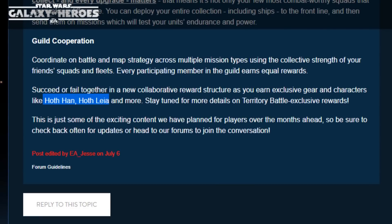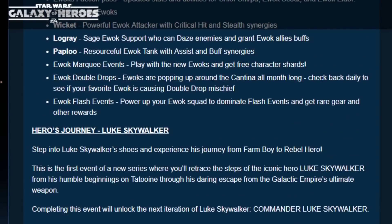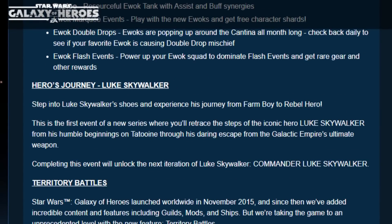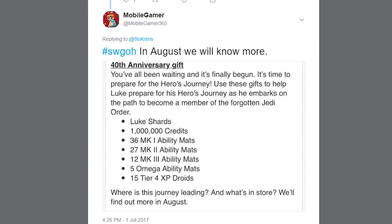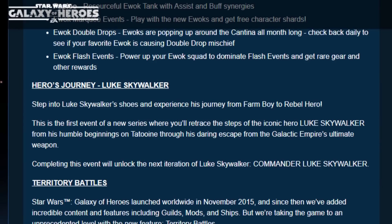I also wanted to point out from a developer post that Hoth Han and Hoth Leia will be rewards in the new guild co-op territory battles. As everybody knows, Luke Skywalker is coming to the game, and the developers mention that farm boy Luke will be needed to get Commander Luke Skywalker in some sort of event. It implies you'll have to use farm boy Luke to get Commander Skywalker, and there are going to be more Skywalkers — a hero's journey from farm boy to rebel hero, and who knows, maybe even a Return of the Jedi Luke or a Grandmaster Luke.